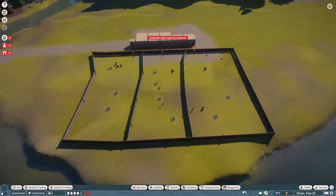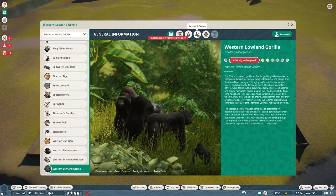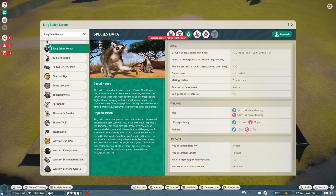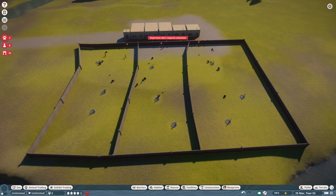You can check maturity under species data. For the Western lowland gorilla, age of sexual maturity is ten years. If you go with a ring-tailed lemur, it's only three years — that's a factor of 3.3 difference. And the red panda is even shorter at 1.5 years. For animals that take longer, you may want to start with more pens to speed things up.